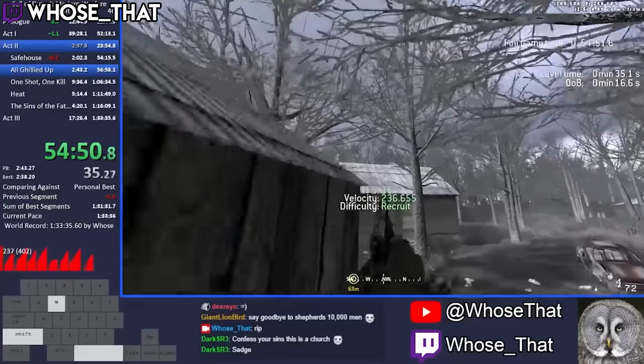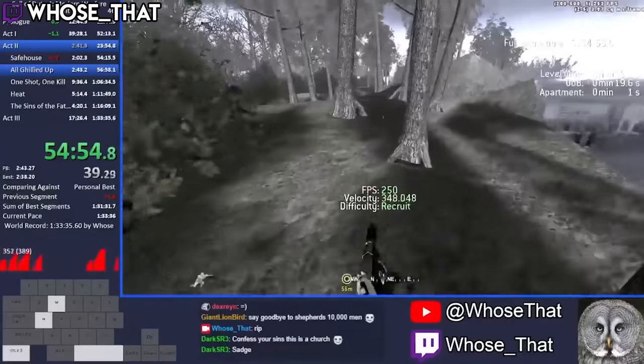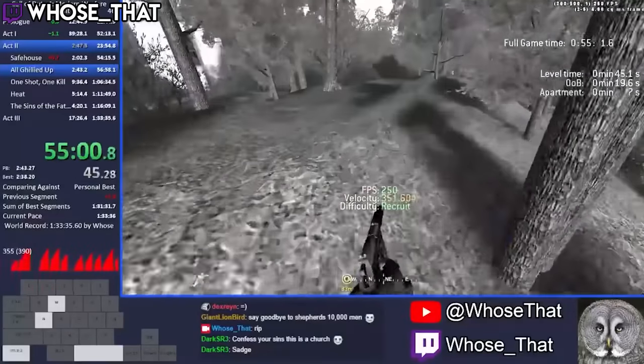It might look annoying when you see it in runs, but considering the normal max run speed is 285, having a 30% higher movement speed is quite significant, and some strats are only possible by using them — but we'll get to that in a little bit.